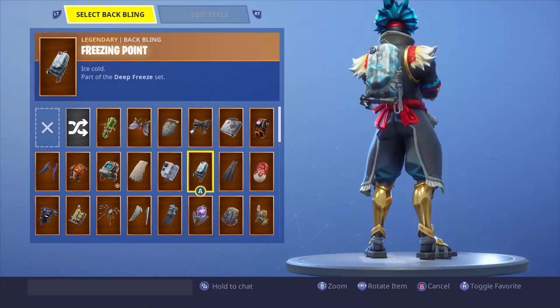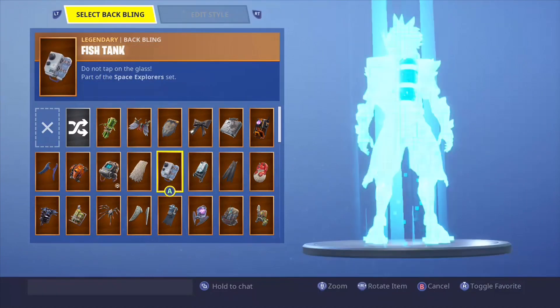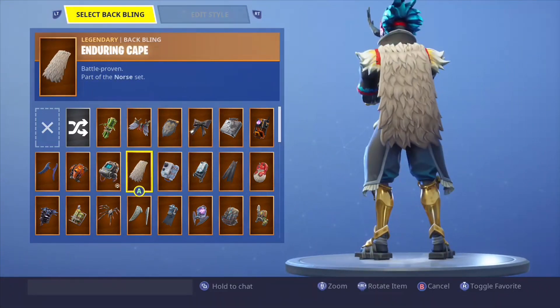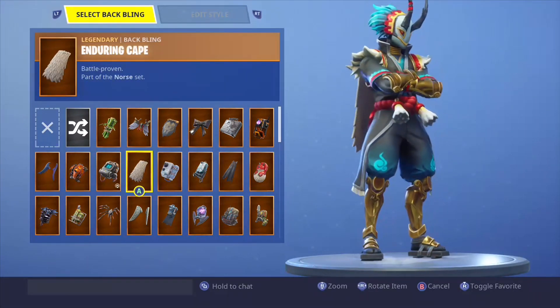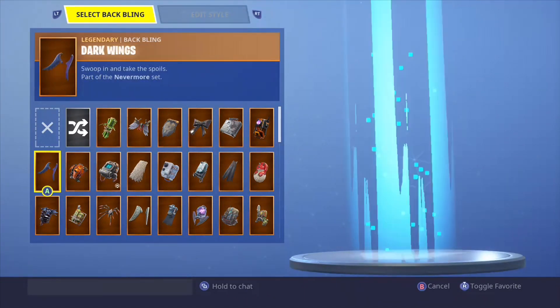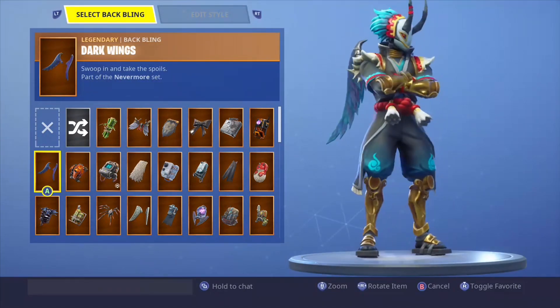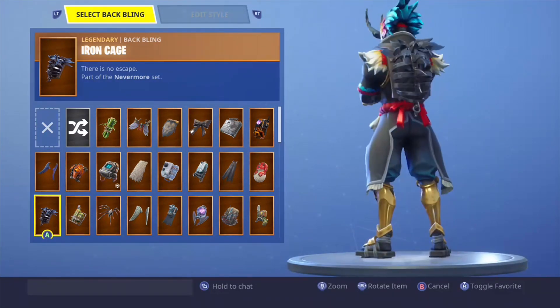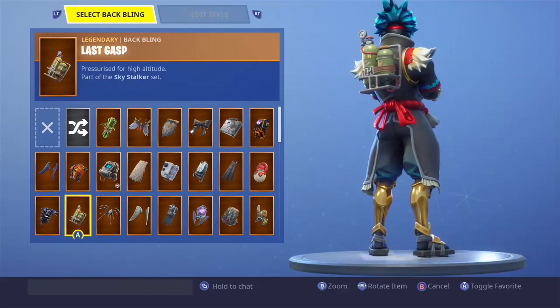Freezing point — no. Fish tank — no. During cave looks very good on him as well. Limb limb looks really good. Selector — no. Dark wings — yes, looks really good. And cage — yes, looks decent. Last gasp — no.